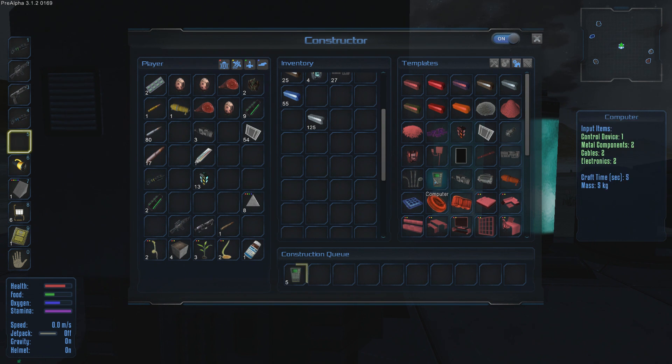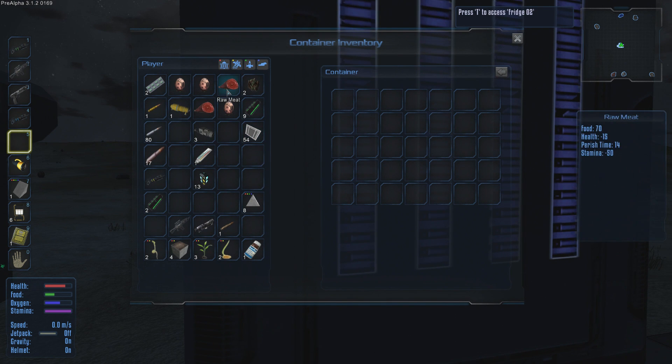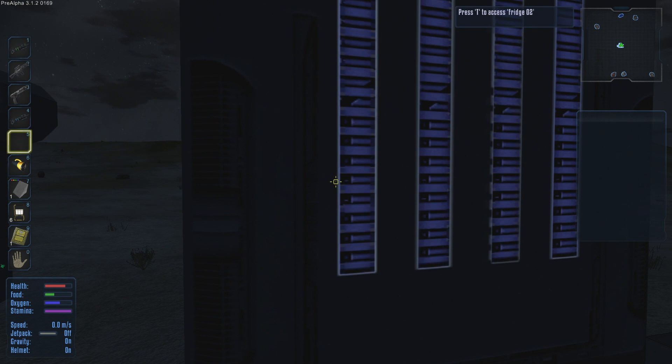We can make our computers now. Let's go to our fridge and put our steaks in. We've got food at 70 and perish time of 14, so we should probably cook both of these.